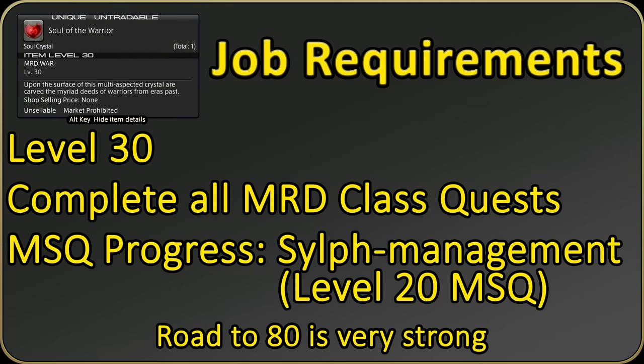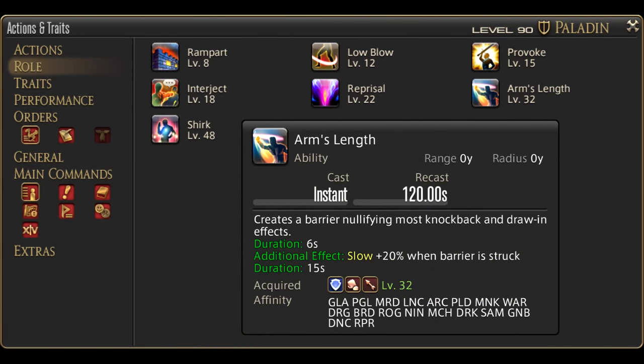To obtain the Warrior job, you must first reach level 30 and complete the level 30 Marauder quest. Additionally, complete the main scenario quest Self-Management, which is at level 20 in the story. Return to the guild and your quest should be there for you. Level 32 is the roll action of Arm's Length — this is a defensive cooldown. Please check that video if you don't believe me.